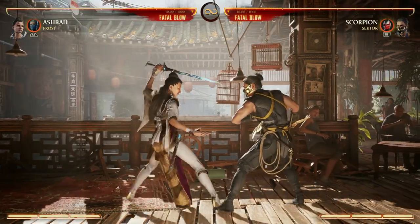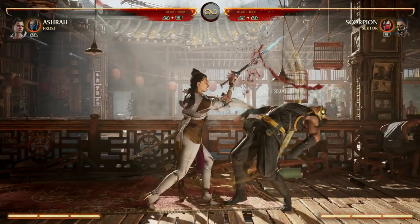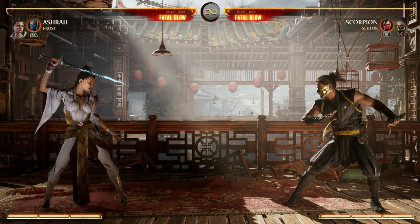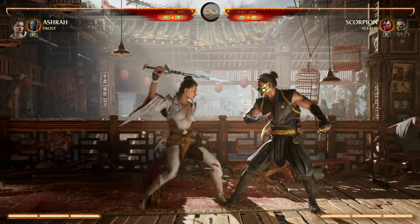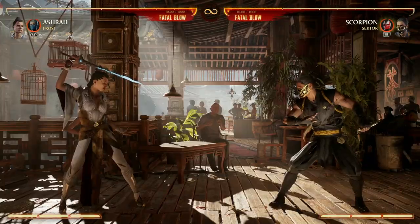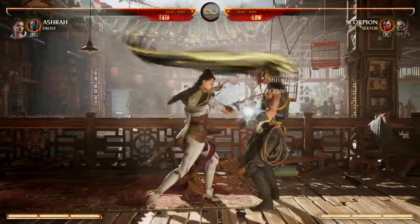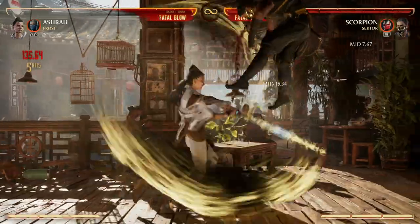Ashra has a couple of low options as well, such as back three — decent range and it can cancel into special moves. We also have 2-2, that's a low, and that also cancels into special moves, so you can do 2-2 down back two. All of these combos work in dark mode too. To go over Ashra's most consistent combo starters: forward 4-2 as an overhead, forward three for an overhead, 2-2 for a low, back three for a low, and forward two — it steps you forward, has really good range, and can be canceled, so it's great when you have the range. Ashra also has a 1-2-2 combo that puts your opponent in the air — not high enough for air combos, but you can cancel into specials like down back two or down forward three.